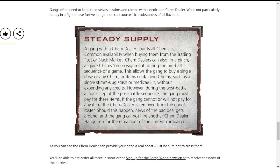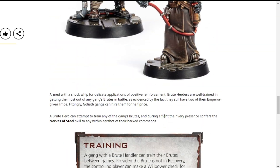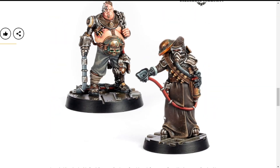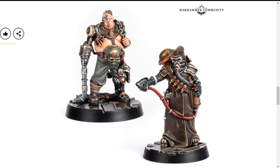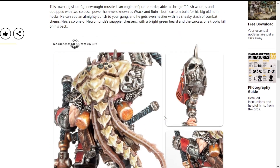The trade-off is that if anything happens to the Chem Dealer, you cannot hire another one for the entirety of that campaign. Hmm, that's interesting to say the least. So you can get chems for free basically, but if anything happens, that's it. That is really cool — it's like with Rogue Docs, you sort of have to keep them away from the battlefield as long as possible, because they help your gang a lot more if they're not in combat.